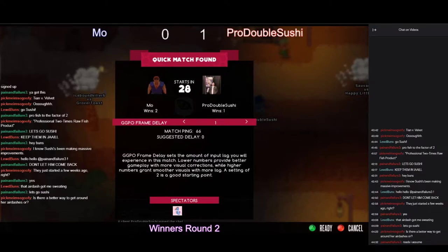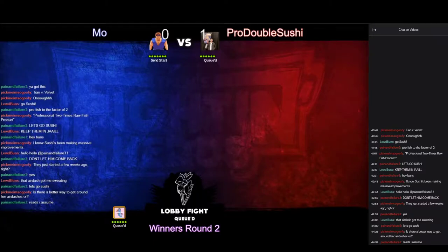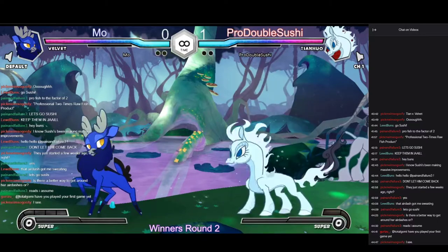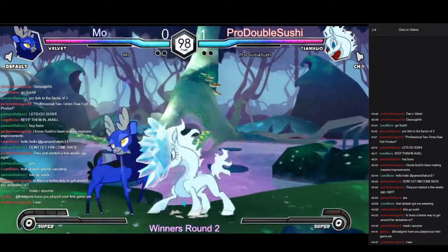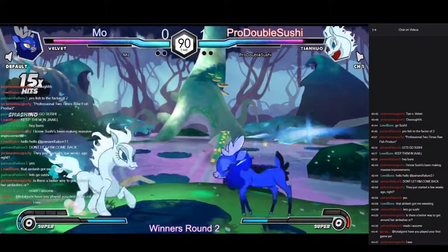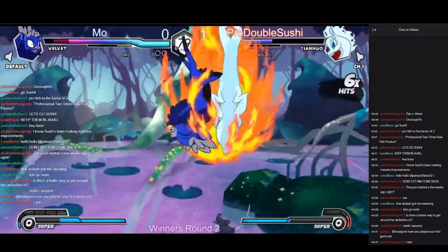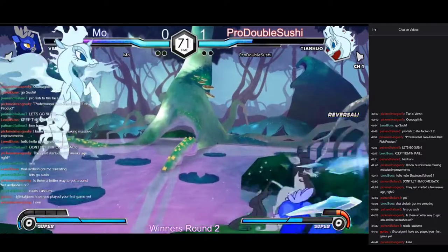Is there a better way to get around her air dashes? Your only real answers are pre-emptive anti-airs or whiff punishing the landing frames. There's no other real way to punish them, aside from just not being close enough for them to work. It's mostly reads. She can do slower air dashes — she can wait and press the button, and that actually gives you time to react. But if she does an instant one forwards and does a normal immediately, it'll hit your crouching hurtbox in like 26-27 frames. You have to react within about 17 frames to punish that, and the game is designed with human reaction time being 18 frames at max. So they're unreactable by the standards of the game designers.